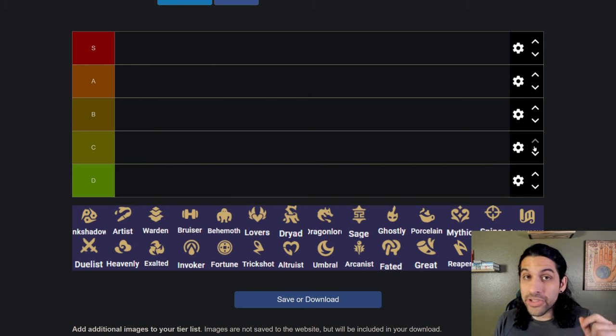If you like the video make sure you like, subscribe, and comment on what your favorite trait is. If you dislike the tier list go ahead and dislike it — that's fine, that's your opinion. Now let's hop right into it and get into the tier list starting off with Ink Shadow.